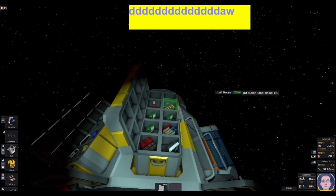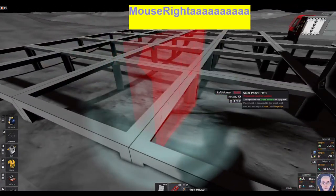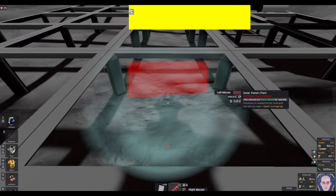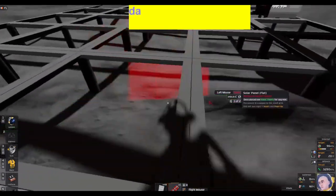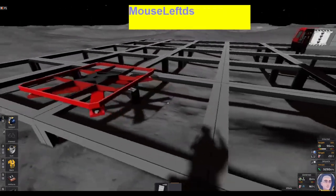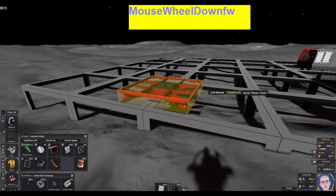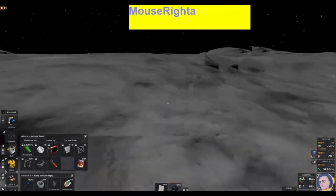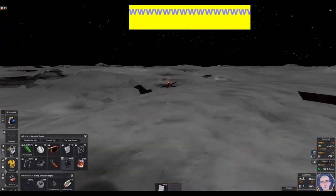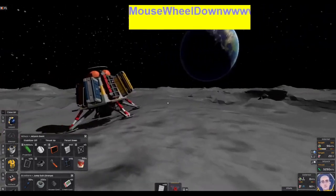Right here we have a solar panel, which we can only place on a frame specifically — we cannot place it like we did the auto lathe. That's perfectly okay. We'll go ahead and place it there, grab a glass sheet, and as you can see it's already generating power.